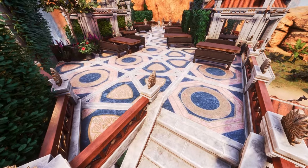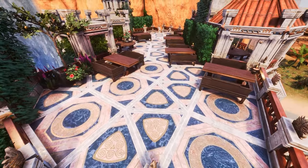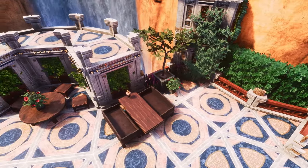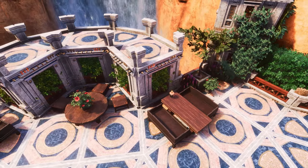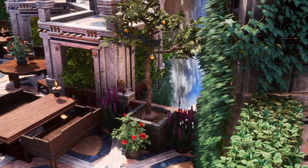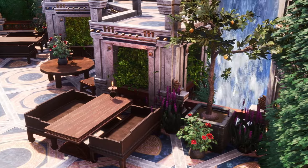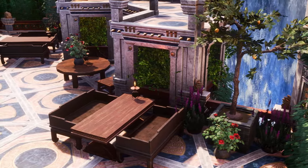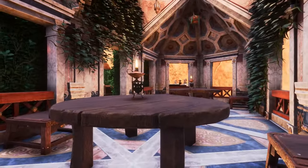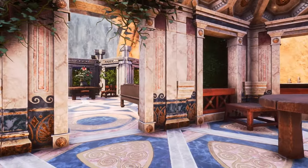Heading upstairs we reach the rooftop garden, which is an idea I've wanted to integrate into a build for quite a while. There is a little less space on this floor, but it also feels a lot more clean and natural, which is a slight contrast to the more cultivated and refined opulence of the ground floor. I've used hedges and hanging ivy a lot here, alongside some of the smaller plants with pots and dishes to give them the potted plant appearance. I've always struggled a bit with integrating a concept like this — it always felt a little unnatural — but I think this actually came out really well and finishes the build off beautifully.